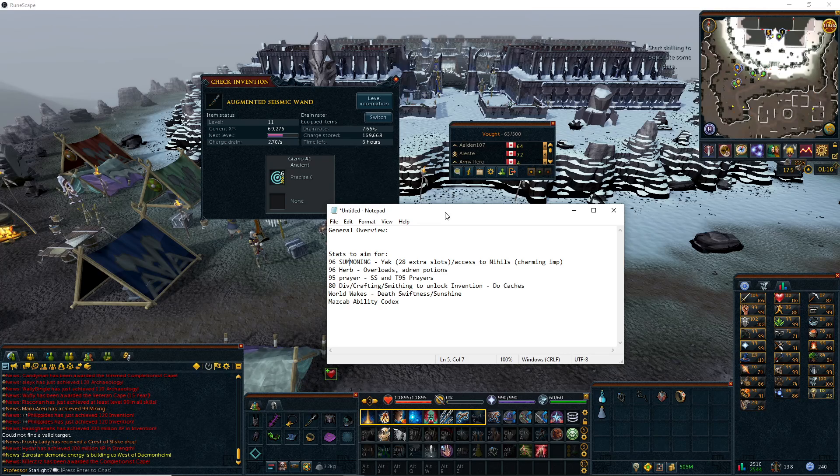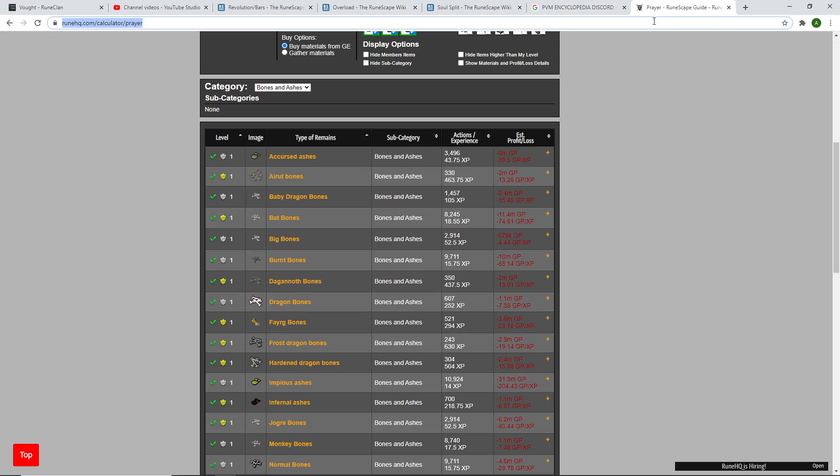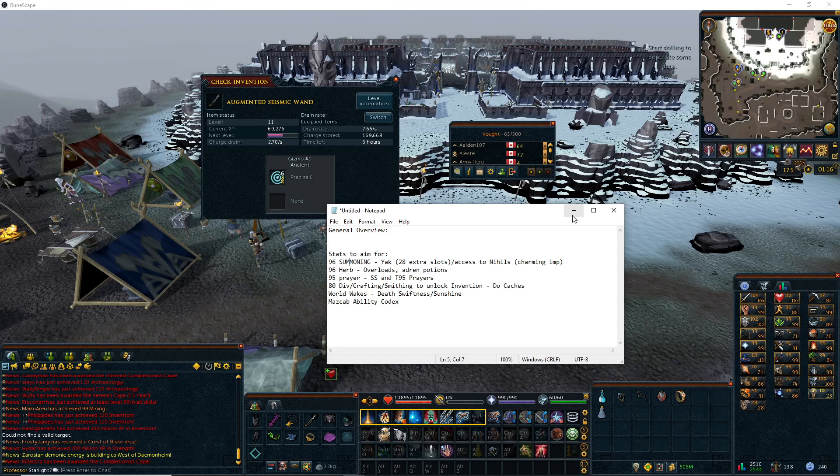Divination is a slow skill so you want to start doing Guthixian Caches — they happen every hour and take about 10 minutes. Make sure to start doing them daily because they'll help you get your Divination level up.